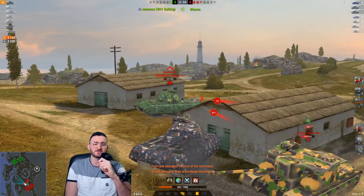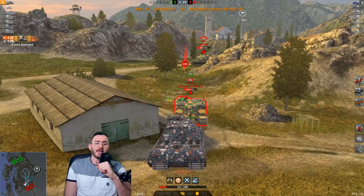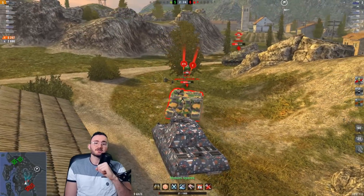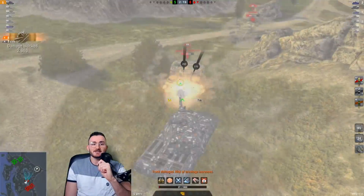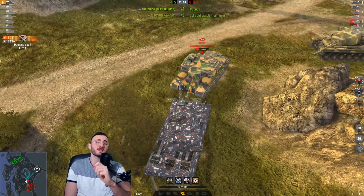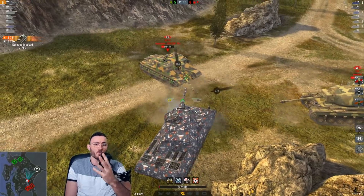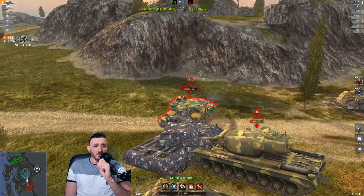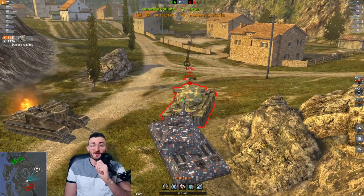He needs to isolate himself from the AT — he needs to do something. Come on, kill that VK! Luckily he bounced. Now there is the AT and he's trying to stick close to it. I literally don't have a clue how this is going to end. He's trying to block the shots from the AT, sneaks in another shot, and luckily the AT is not able to penetrate. It seems like the AT doesn't know where the cupola of the VK is, and it's going to work for him.